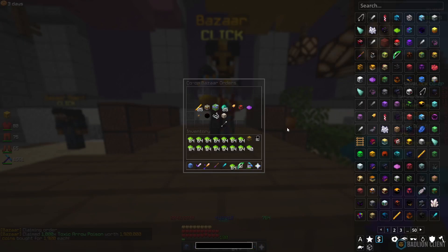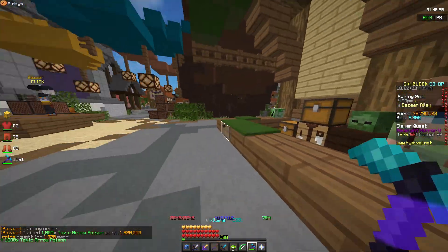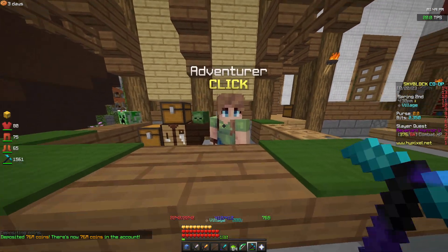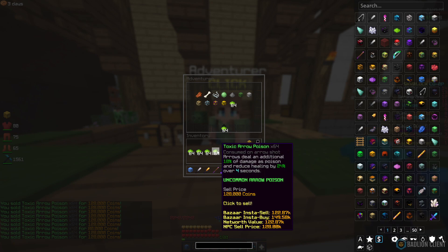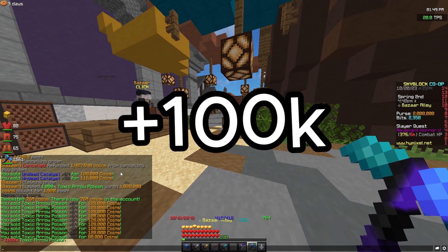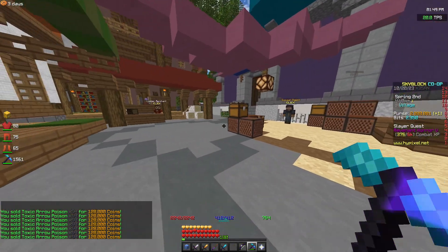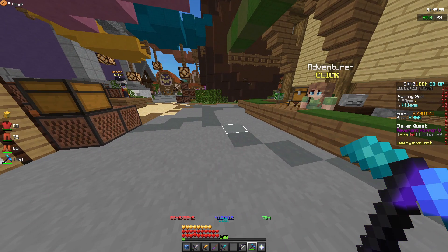For the next flip we're looking at toxic arrow poison. We bought a thousand of these and spent 1.9 million. After depositing everything into the bank we can see how much we're going to make. It's going to leave us with a profit of around 80k. Considering how much money we put in, it's not an amazing flip, but you still get 80k profit.